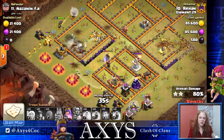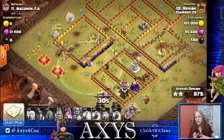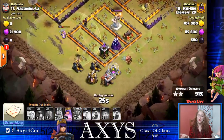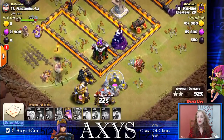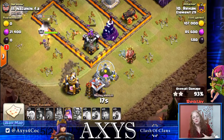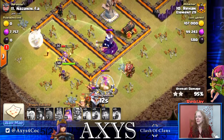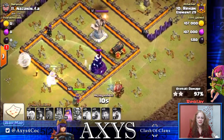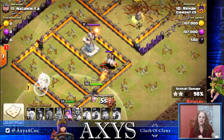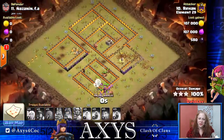That bomb tower went down — see how low the health is on all of the miners. They're really low. However, in the overall scheme of things, the Queen has not yet popped her ability, and this is all that's left. She could easily take care of this by herself, but since this is a miner attack, it's kind of fun to have miners at the party at the very end. She takes out the Wizard Tower with the assist of the miners, the cannon goes down, and the last to go is the Grand Warden statue. Three-star attack — way to go, Rehan.